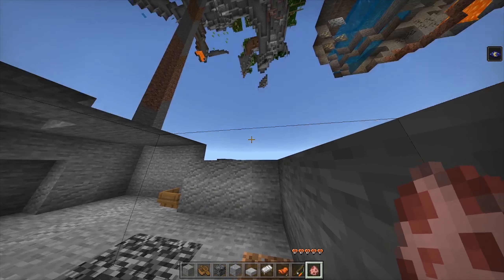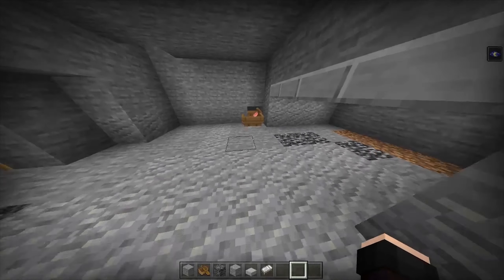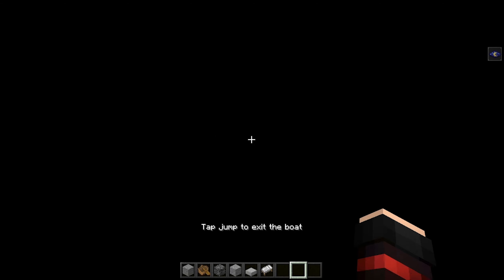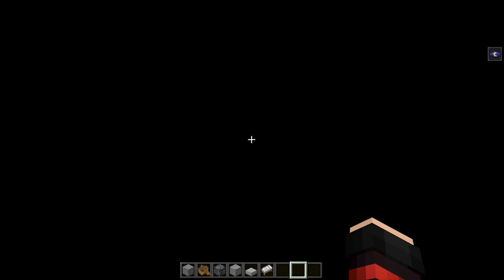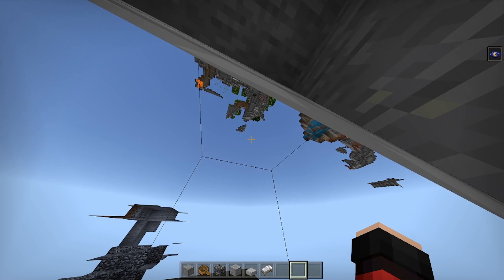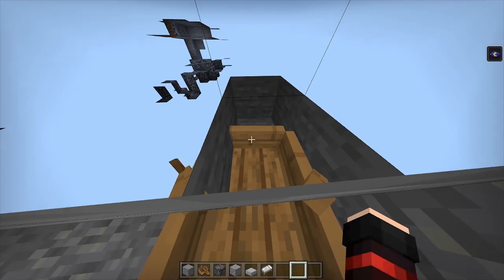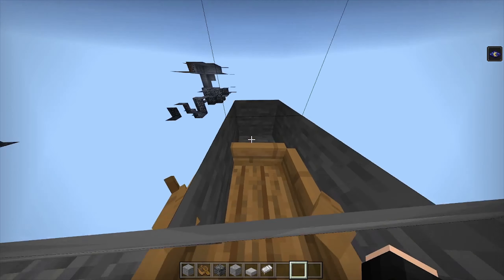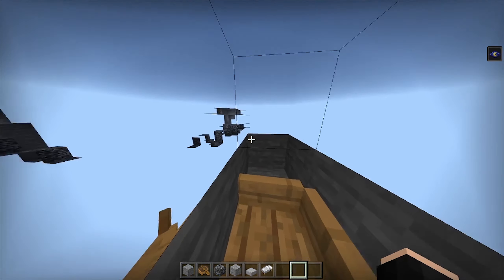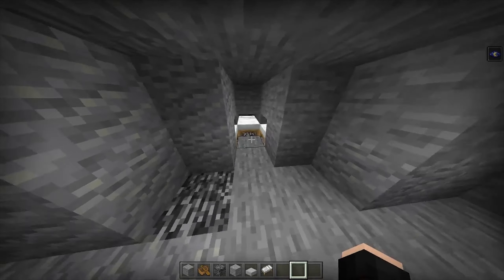The next one is the boat glitch — all you need is a boat. You guys need to break a two by two hole below and place the boat in it. Then you basically just go in and out, find the sweet spot, and you guys can see through the terrain.